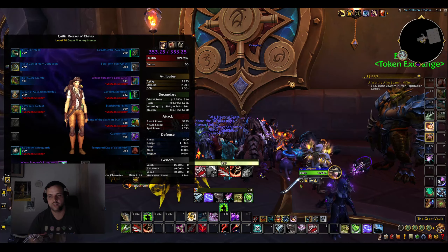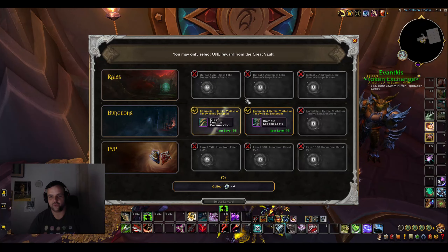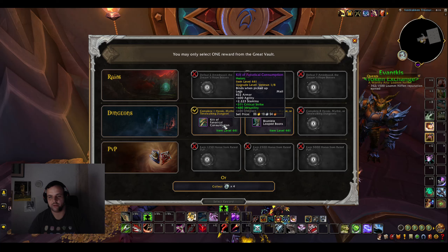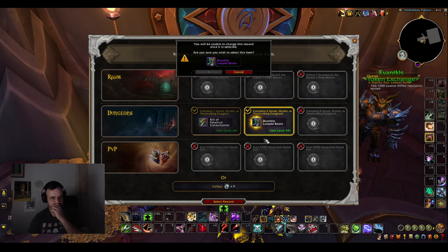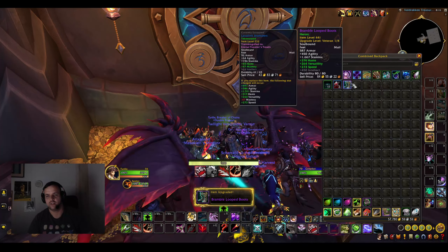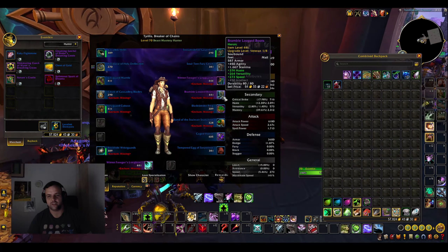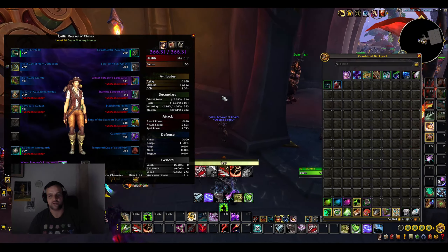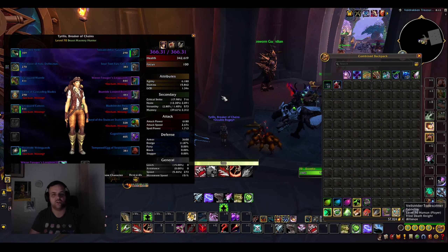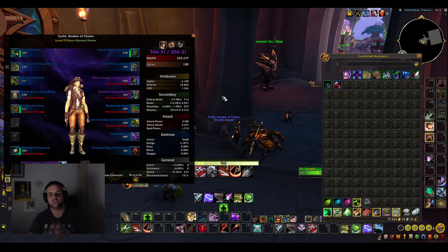I don't know, maybe we get some transmog or something here. I did four time walking dungeons, and it seems like this here is transmog that I don't have, so we're just gonna take that. It's kind of funny that you can do non max level time walking and still get a vault from that — a little bit confusing but pretty cool that you get 440 items straight away. I just thought it was interesting, so I wanted to include one of these characters in the video.